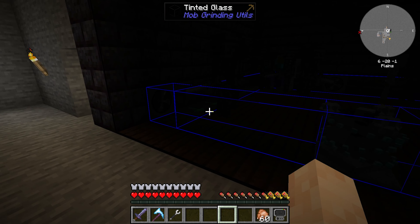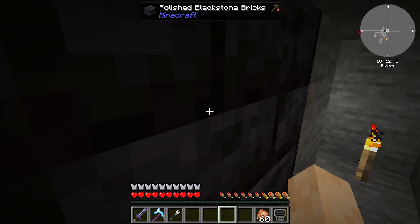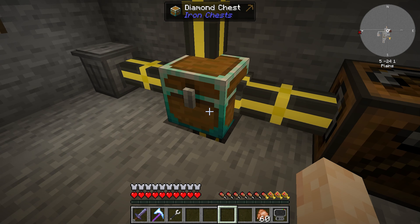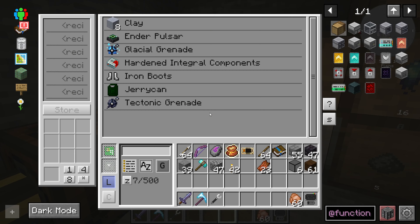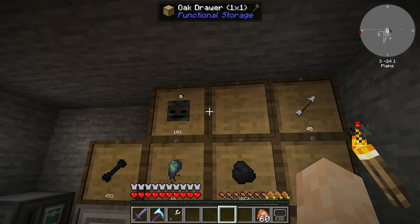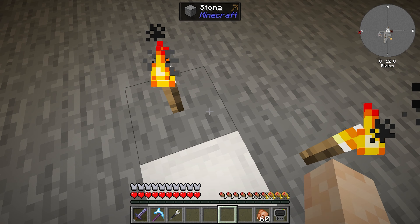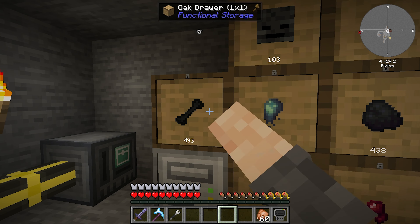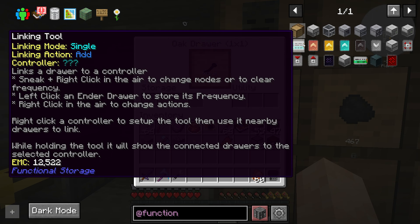We're going to turn this thing on and let it do its thing. Everything should go down here into this chest, and from there some things are going to a trash can. Loot crates are going into the loot crate opener, which is going into this just like it was up top. And as you can see we already have 103 wither skeleton skulls and a whole bunch of other stuff.